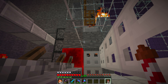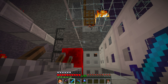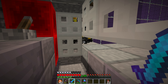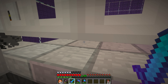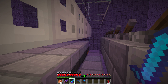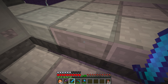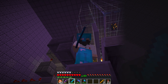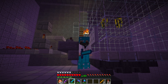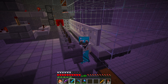He falls in and gets crushed — just barely enough so it only takes one strike to kill him. Some of them keep standing here, others wander off and usually end up in this corner over here. We can kill them with one swipe. We have hoppers underneath and we got some blaze rods! So now we have not an unlimited amount of fuel, but we've got a lot of fuel.